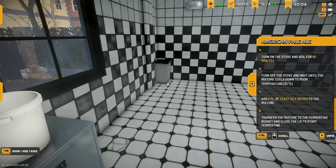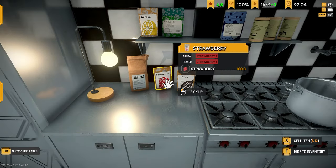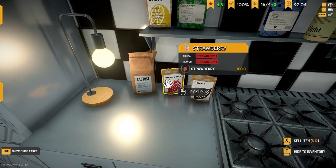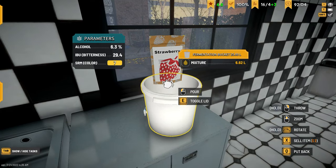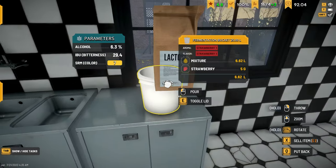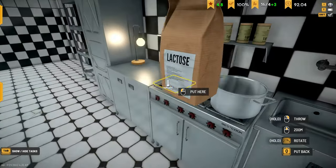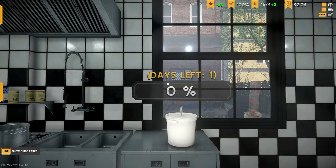Now we just put in our own flavors. I don't remember how much we should put in. Should we do a chocolate or a strawberry brew? I feel like strawberry might taste better. We'll just put five in - I don't know if that's gonna be good or not. Let's put some sugar in too, we'll do five as well. Now let's put the lid on it and it has to wait a full day.